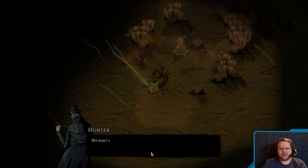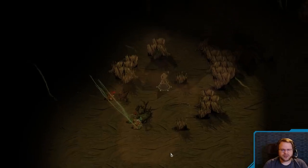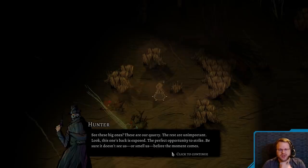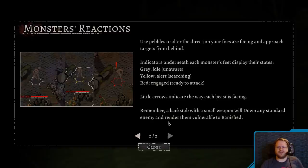The beasts are attacking the gate! Quickly! We won't throw our lives away with a frontal assault. The beasts are many, and we are few. Kill the pack leaders and the rest will disperse. See these big ones — they're our quarry. The rest are unimportant. Look, this one's back is exposed — the perfect opportunity to strike. Be sure it doesn't see us or smell us before the moment comes. Being spotted by a monster may trigger a reaction from that monster — this could be an attack, or in the case of a shrieker, a jarring screech that triggers further monsters' reactions. Use pebbles to alter the direction your foes are facing, and approach targets from behind. Backstab with a small weapon will down any standard enemy and render them vulnerable to banish.